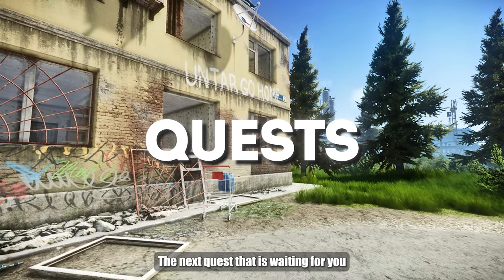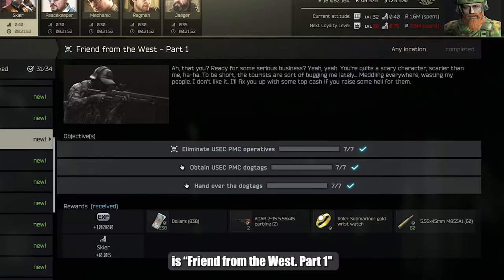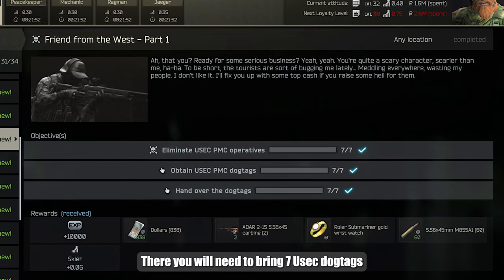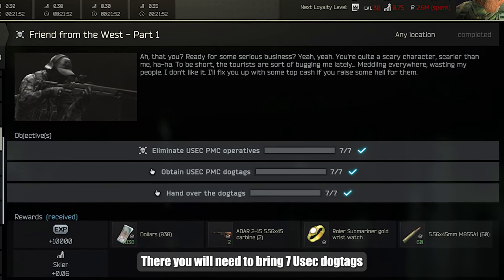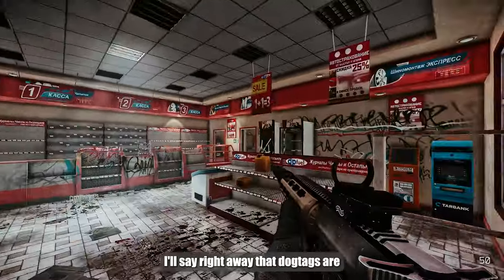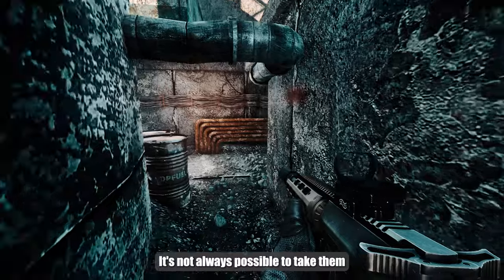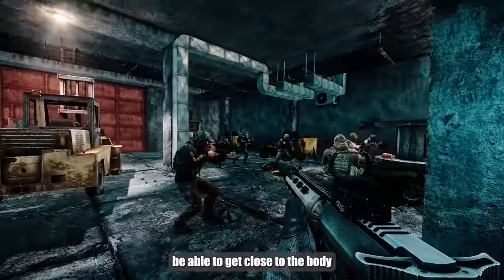The next quest waiting for you, or may have already arrived, is Friend from the West, part 1. There you will need to bring seven USAC dog tags. I'll say right away that dog tags are better to collect in advance. It's not always possible to take them from an enemy — you might get killed or not be able to get close to the body.